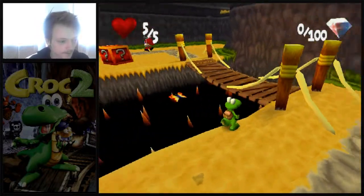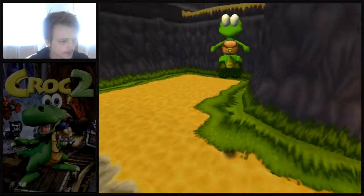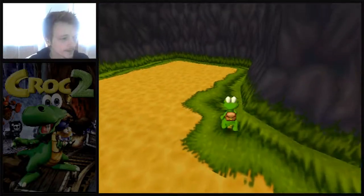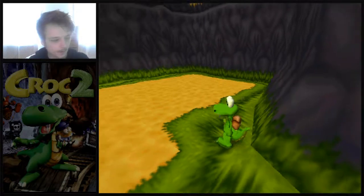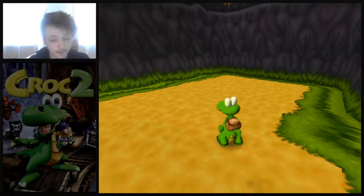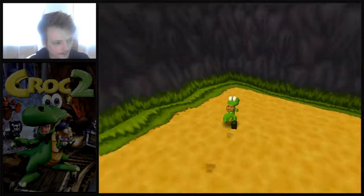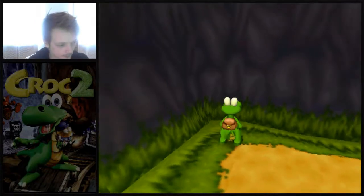you can actually skip the entirety of this level fairly easily just by doing a little skip over here. Because that hole up there, that's where you come out after you've finished the level — you get the key, then you come out the hole, go back here, save the gobble, and you're done. You can actually just go back through here and reach the end of the level without doing any of it, fairly easily. So let's do that.